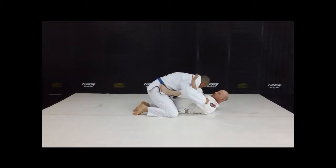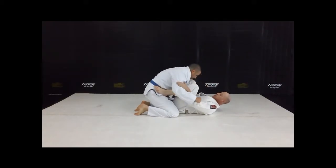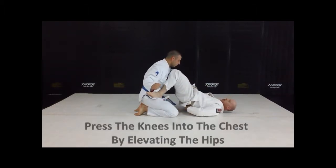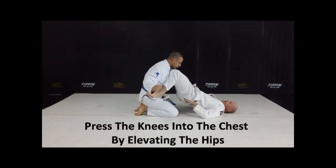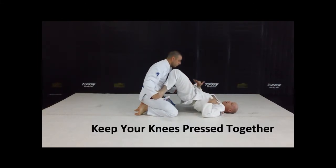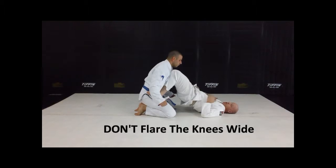As he's backing up, I'm going to extend my knees up into his chest and I'm lifting my butt off the floor. I'm lifting my hips up, creating a very long reach with my torso. Generally speaking, my torso is going to be longer than the reach of his punches.